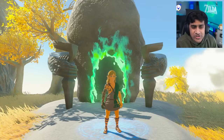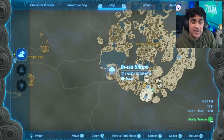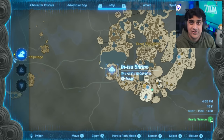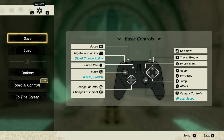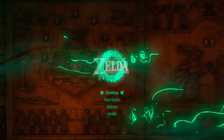So when you start your new game, you're going to have to progress all the way until you reach the In-Isa Shrine. This is the most important part of this entire tutorial, because this is where your first auto-save is going to begin. Finish Tutorial Island and then get to the shrine. Once you're in the shrine, it pretty much creates an auto-save, and at this point you can just go ahead and go to the title screen. That's it. You now have an auto-save just sitting at that shrine.